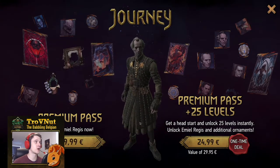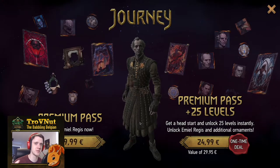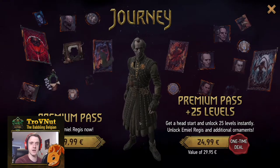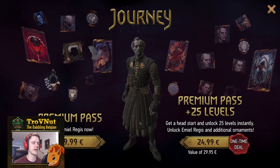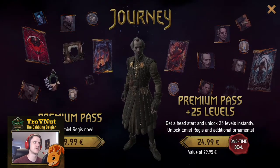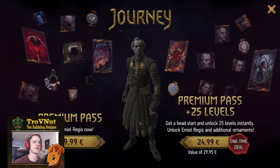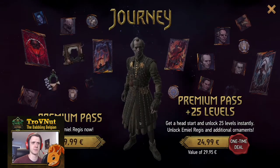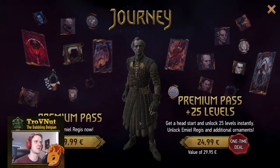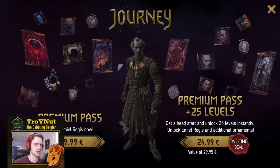You're getting four card backs as usual, a bunch of avatars, coin skins, and borders with a few pieces of music in between. The premium path itself is around 10 euros, though it depends on which platform you're buying on — a little cheaper if you go through GOG itself. You can also buy the premium path with 25 extra levels for almost triple the price, which I don't really approve of, but the premium path itself is always very good value.